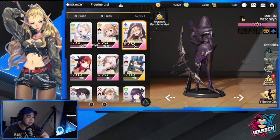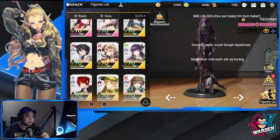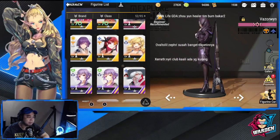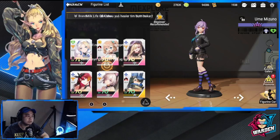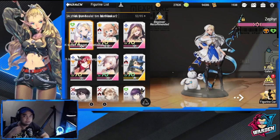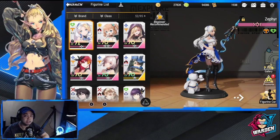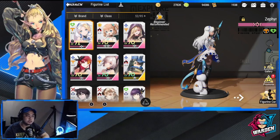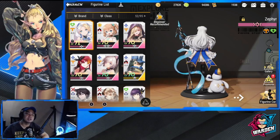High DPS is needed to clear the stages especially in the higher levels, and you will also need a dependable healer. I started out using Ume Mizuno, but I was lucky enough to pull Zephyr in one of the blind boxes. Roster construction is important because you will be dependent on them in clearing stages and also being semi-competitive in PvP.